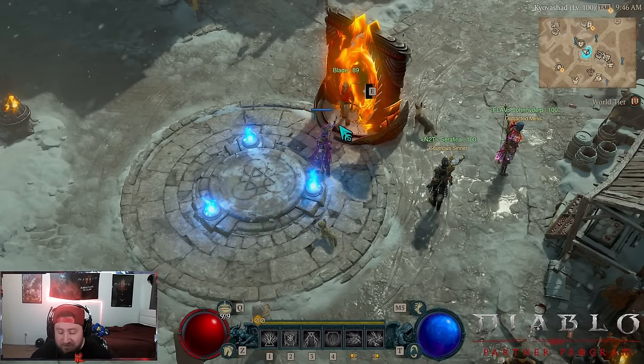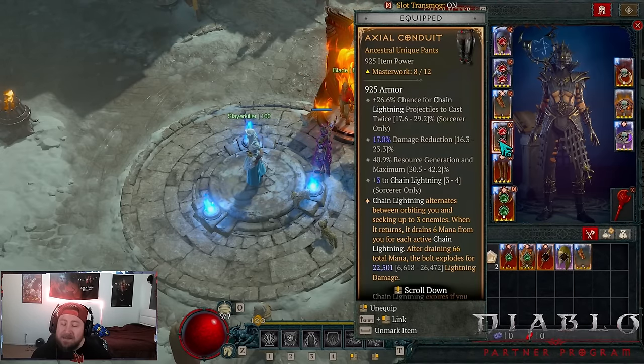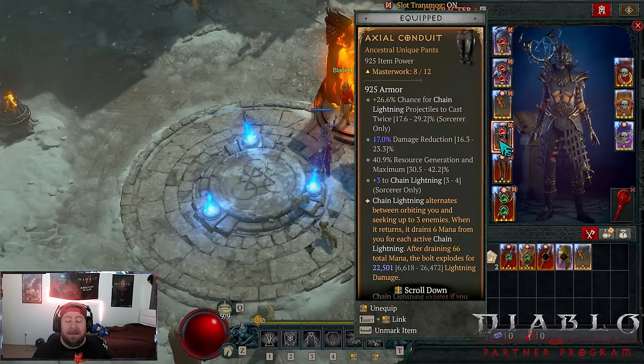What's up guys, welcome back to the channel. Last night we spent all night putting together Chain Lightning, and let me tell you, this build actually surprised me a lot. With all the lightning spirit builds going around being arguably the best build in the game, I had to try out Chain Lightning because of the new Actual Conduit pants. And let me tell you — infinite mana Chain Lightning melts absolutely everything.